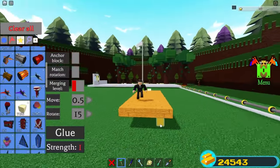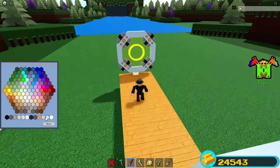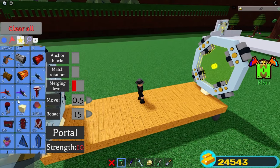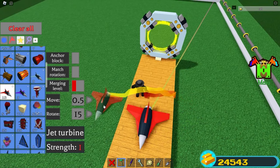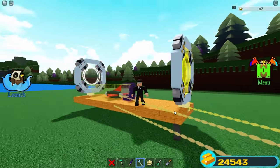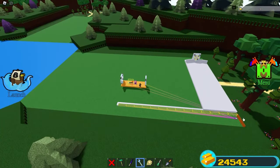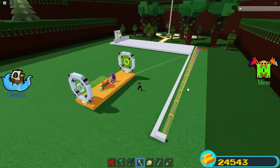Do the same thing to the front and then place a portal on top of each one. Color this portal white. Place yourself a jet turbine — any jet turbine would work, but this one is best because it's the slowest. Then place yourself a pilot seat.